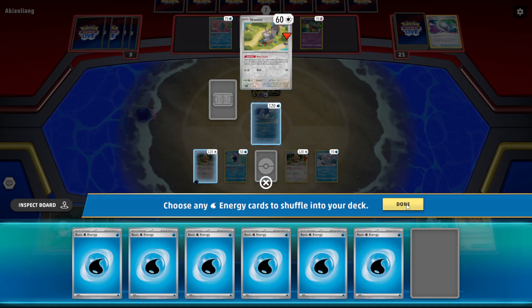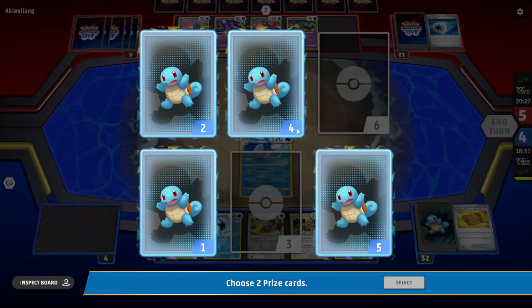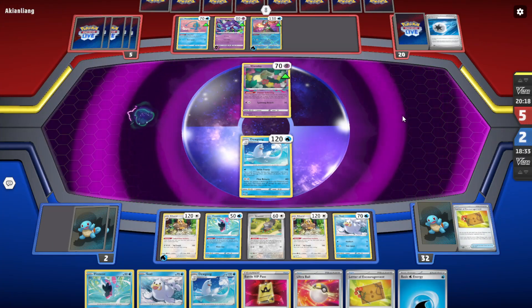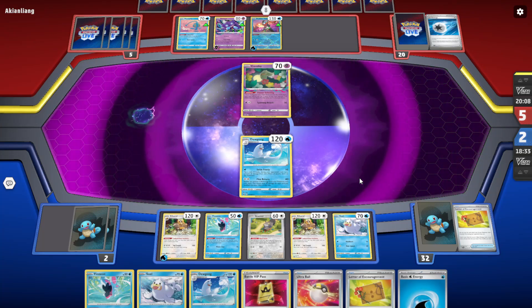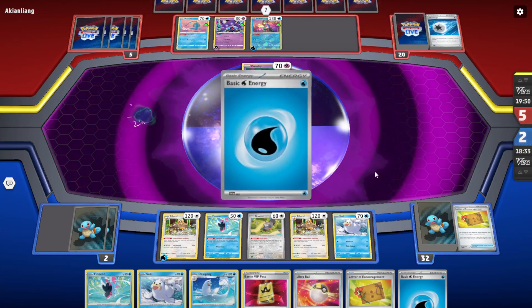Eventually you wouldn't need to play the Letter anymore — you would have discarded all of your hand and played all the cards. We actually got the last Dewgong from the prize. We only have 3 copies so we should have shuffled back after all. But I don't want to play the Rod for just 1 card. I guess we just need 3 Seals for this deck — it would be awkward if we don't get the Heavy Ball for the second copy.